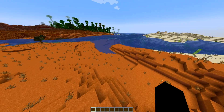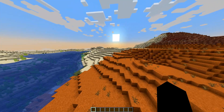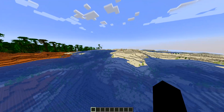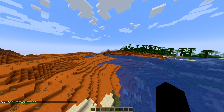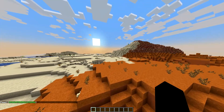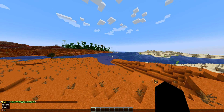Also, I spawned right here guys — do you see what this generation is? We got a jungle, a mesa biome, a desert, a desert temple, and I'm pretty sure there's going to be a jungle temple inside that jungle there. So if you guys want the seed for this world to follow along, here's the seed. Again, we are in Minecraft 1.20.1. And let's get things started by finding the cherry blossom biome.